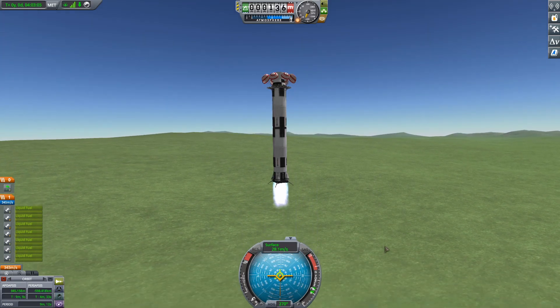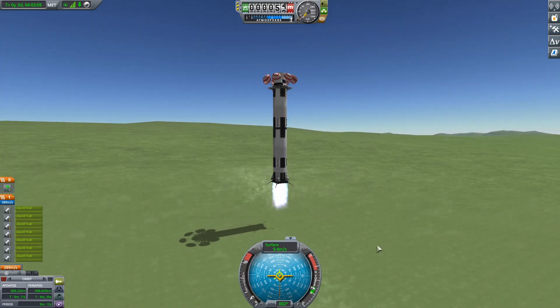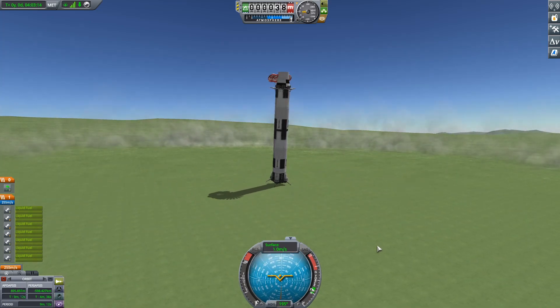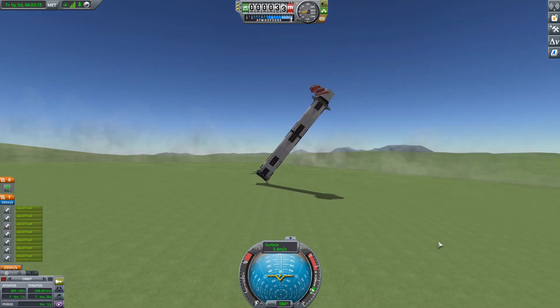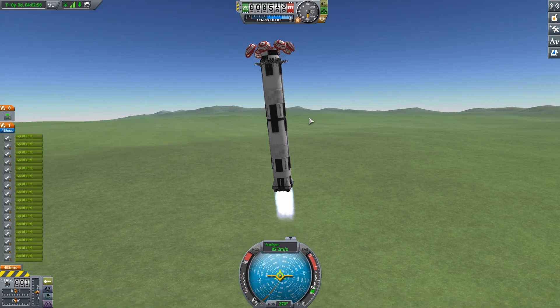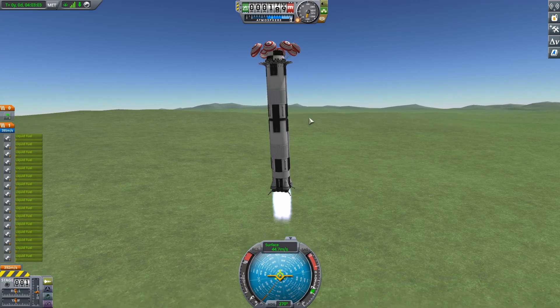Alright, deploying those four landing legs now, firing the engines, getting really close to the ground, giving it one last little puff to get down. Touchdown — and tipping over. Alright, just go ahead and reload that quick save and try again. Hopefully we don't tip over again. That's why you always remember to have quick saves.